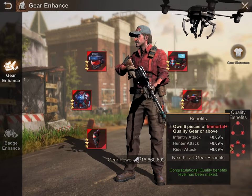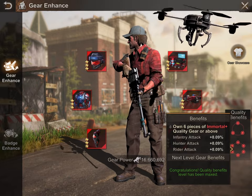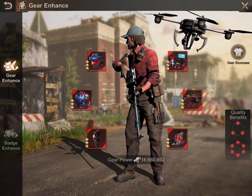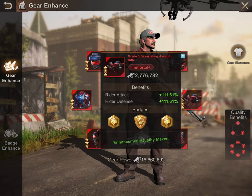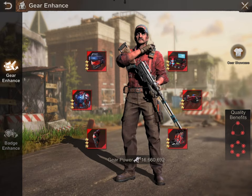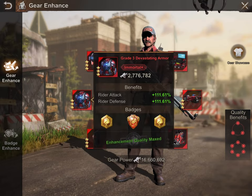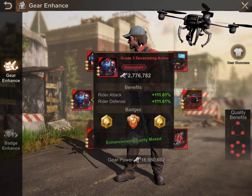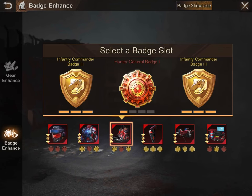It says six-piece immortal gear or above, so that doesn't mean you have to keep them all purple and can't move any to gold. A lot of people choose the helmet first because infantry seems to be the priority. I would upgrade your infantry first, then your hunters second — which is your boots and your radio — and then your riders third, being that you use the least amount of riders in your attacks and formations.